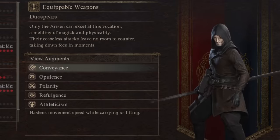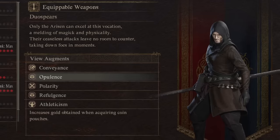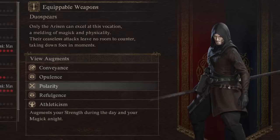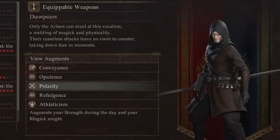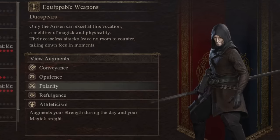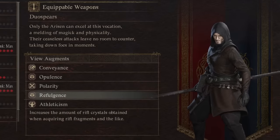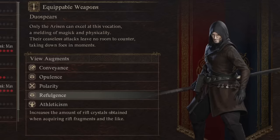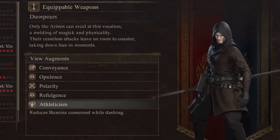For Mystic Spearhand, we have hastened movement speed by 10% when carrying or lifting. Increased gold obtained by 5% from pouches — this is one I wanted to know. The augment from Polarity gives you an extra 5% strength during the day and extra 5% magic by night. It is not taking away strength or magic at day or night depending on which it is. Refulgence increases the amount of rift crystals obtained by 5%, and Athleticism reduces stamina consumed while dashing by exactly 10%.